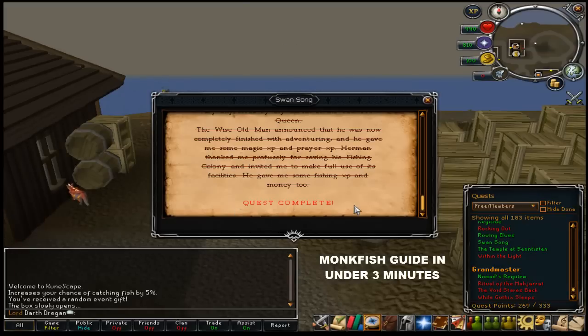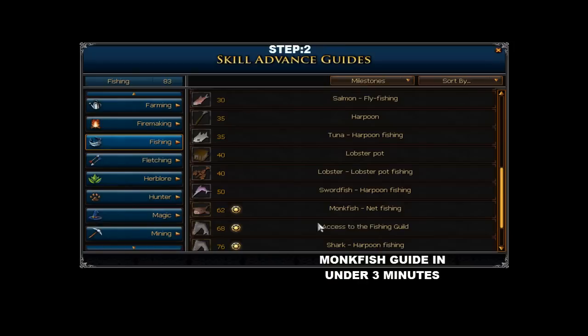Step number 2: you must have a fishing level of 62. Or with an Admiral Pie, I believe it's level 50-something — I could be wrong, you can look that up yourself, there's a wiki for that. But in this video we're just showing you the basics, the Dragon Dice noob way. What you need is 62 fishing for step 2.